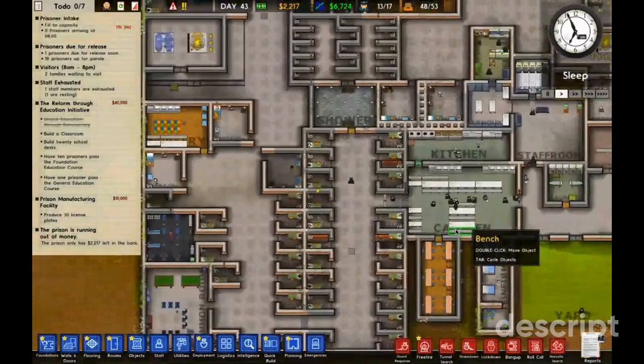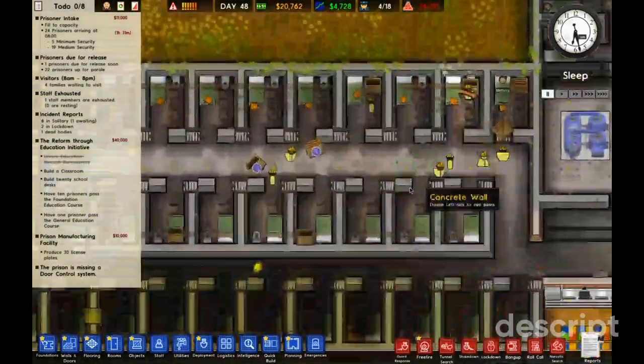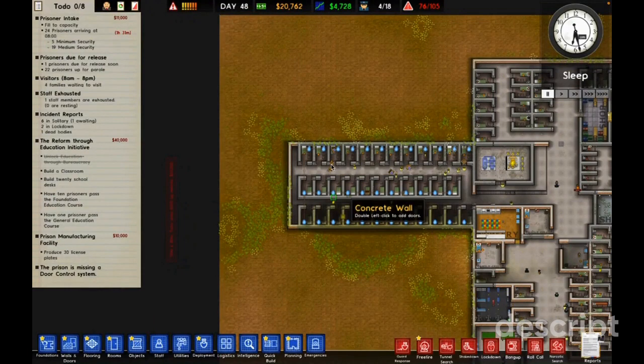I'm going to have to destroy a cell to get through that wall. Funny thing — apparently I recorded all of this building being built and stuff, got it on camera, and then the recording got corrupted. Really annoying. Anyway, continuing from here: I've gotten myself to 105 cells and I need more. I need more family cells.